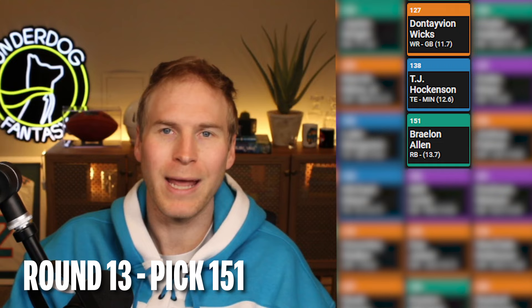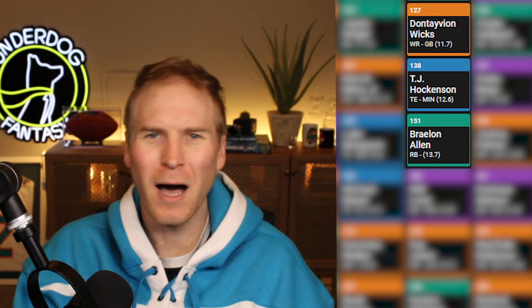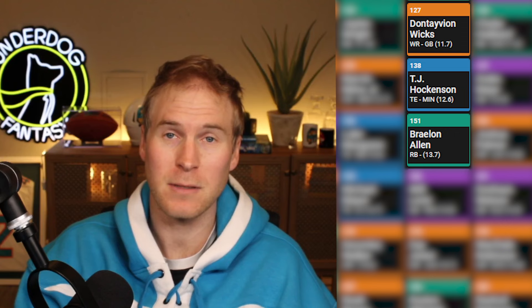Round 13, pick 151, running back Braylon Allen. I needed some more rookie running back upside for the Zero RB room. There are a couple interesting handcuff running backs going in this range like Tyler Algier, Eli Mitchell, and Rico Dowdle, but then running back falls off a cliff. I've selected Dylan Laube way too many times, so I like grabbing Allen here before it dries up. Allen is likely to be the fourth or fifth running back off the board and go in the third round of the NFL draft.